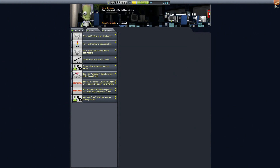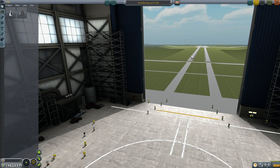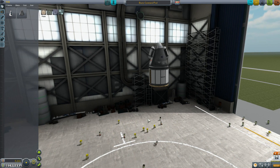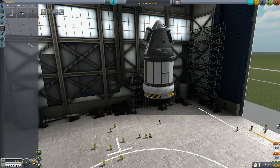When I dumped that contract I picked up a new one, and I'm surprised it's only a one-star rating - it says just fly by the moon. That's no problem. So we're going to do something somewhat similar to what we've been building before.